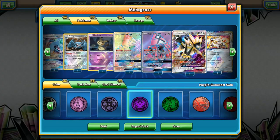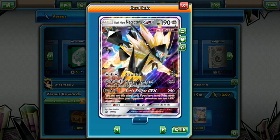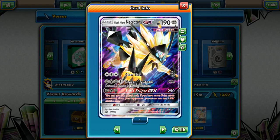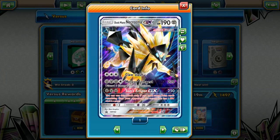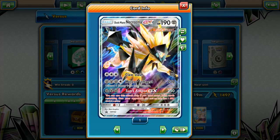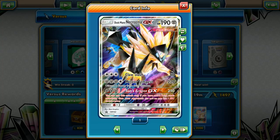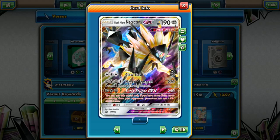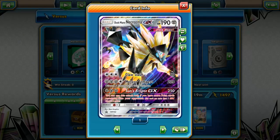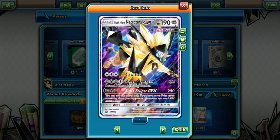We have a single copy of Dusk Mane Necrozma GX — an Ultra Beast with 190 HP. Claw Slash for three colors does 60, which is pretty bad. But the secondary attack, Meteor Tempest, does 220 for four energy — three Metal and one colorless — though you have to discard three energy attached to this Pokemon. That knocks out pretty much almost everything in the format. Chuck on a Choice Band and it's doing 250, knocking out anything. The GX ability, Sun's Eclipse for 250, requires you to have more prize cards remaining than your opponent.